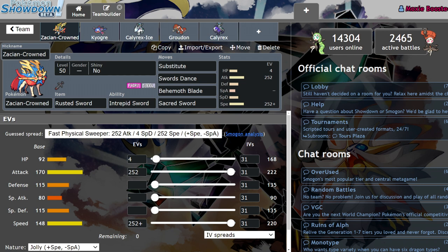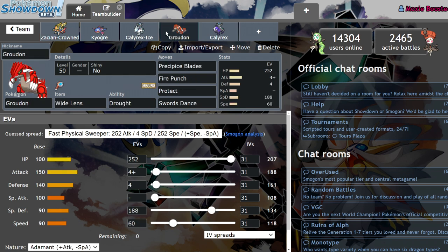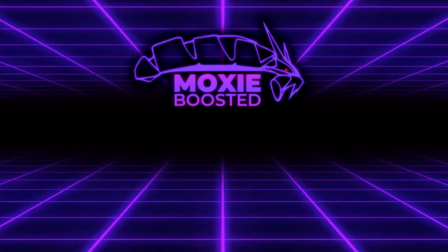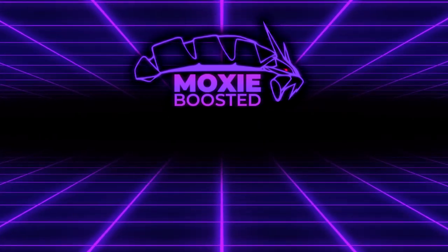I genuinely think I have them in the right order right now. You can make a case for moving Groudon up, however it isn't really Groudon that's carrying the team as much as it is the ability that's carrying the team. Let me know what you guys think in the comment section down below. Leave a like if you enjoyed, subscribe to the channel, turn on notifications, and I will see you guys in the next one. Bye!